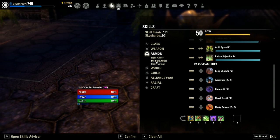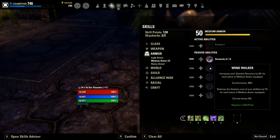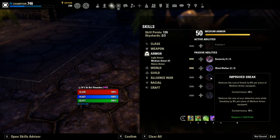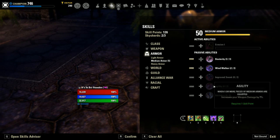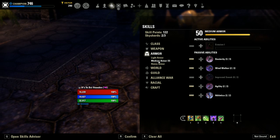Moving on to our Armor skill tree. Since we'll be a stamina DPS, we're going to want medium armor. Dexterity gives crit chance. Windwalker increases our stamina recovery and reduces the cost of our abilities — really good sustain. Improved Sneak is not necessary; it doesn't affect damage. Agility increases our weapon damage — very strong. And Athletics increases the movement speed bonus of sprint and reduces the cost of roll dodge. We'll be wearing 7 pieces of medium armor, so we don't need to go into light or heavy armor.